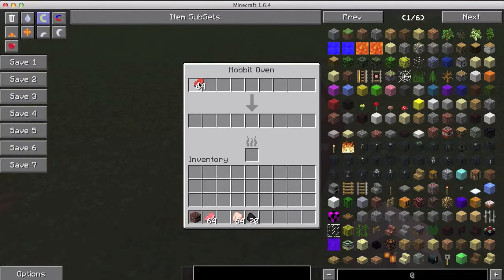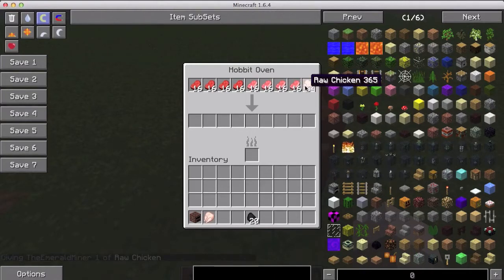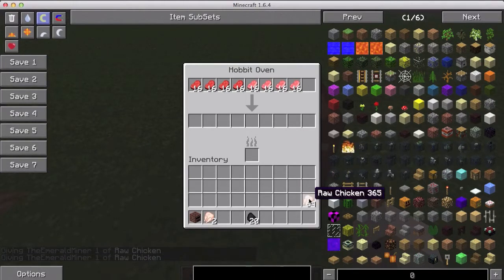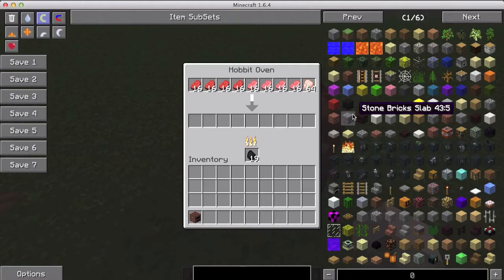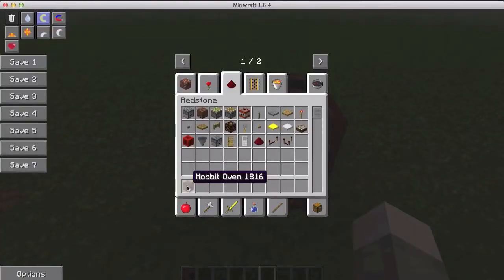You put in what you want to be cooked, spread it out, put your coal in here, and it will start to smelt all these things at once using only one coal. It does look like it's taking a little bit longer because it is smelting everything. With one piece of coal I can smelt like nine items — well, nine times however many items you can fit. We'll check on this a little bit later.